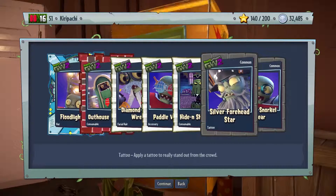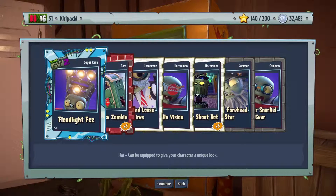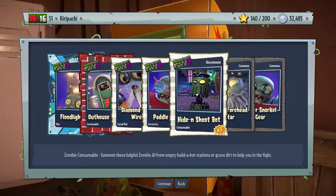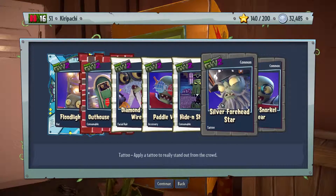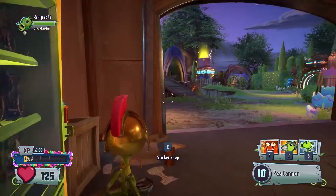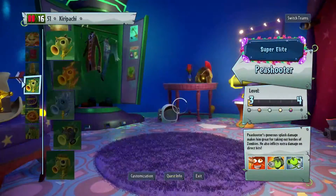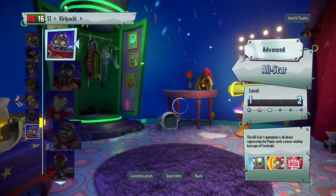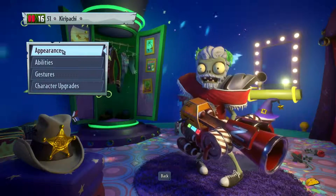Oh well. I'm two and a half thousand short of buying a new one. I'm going to farm it - let's see if I can farm it pretty quickly out of zombie floodlight fest. Okay, I get it - this is like a head and those are floodlights. Let's go check it out. Paddle fishing, funny but nope. Silver forehead star, silver snorkel gear. I want to check out those floodlights.